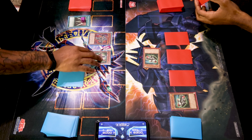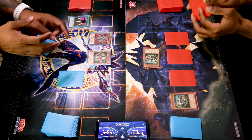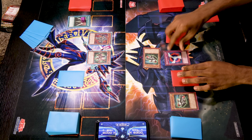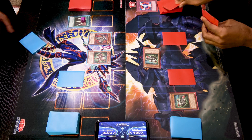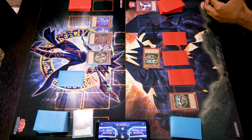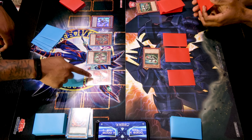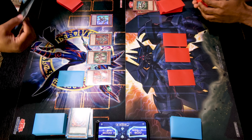I'm going to draw and summon Beta the Electromagnet Warrior — on summon it searches another Magnet Warrior besides itself. I'll add another Alpha. Attempt to move towards battle. Beta will attempt to attack. I'll use my Negate Attack, which negates your attack and ends the battle phase. Main phase two, end turn. Draw, set one impasse, end turn. Draw for turn — normal summon another Alpha and search another Berserkion. Move towards battle — Beta swings, so Heavy Mech Support Armor will be destroyed instead. Alpha swings for 1700. Then I'll attempt to swing for 4,000. Main phase two, activate Swords of Revealing Light. End phase, end turn.